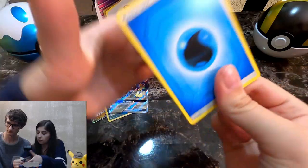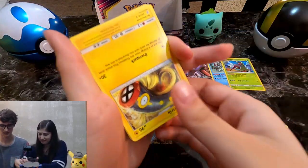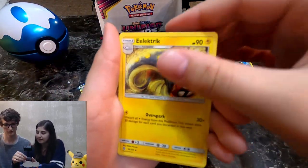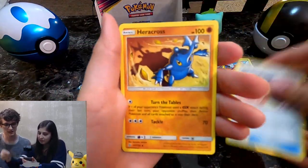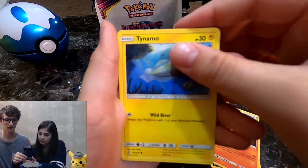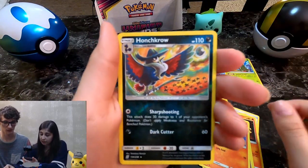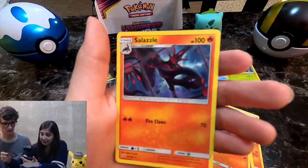Whoa, forgot I opened it backwards. You put it in upside down probably. Reset Stamp, Honchkrow — the Honchkrow was reverse? Yeah, oh my god you can barely tell — Purloin, Magmar, Tynamo, Cosmog, Salandit, and a Salazzle.